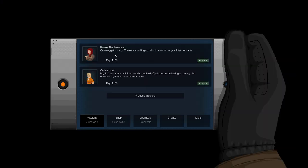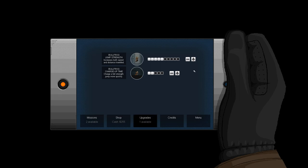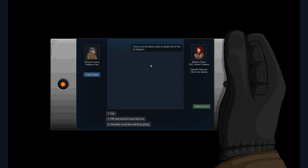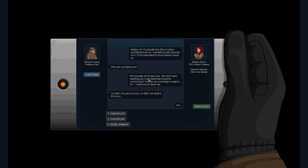There's something you should know about your Intex contracts. Rook is now talking to us — the thing about this game is you have to figure out which side you're fighting for. You end up doing contracts for the police at some point. 'I know you've taken a job.' 'Honestly it was the only thing going.' So we need to do this so I can give it to her, so I can steal it from her. I love this job.